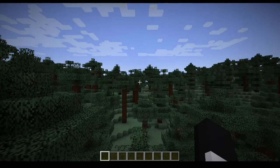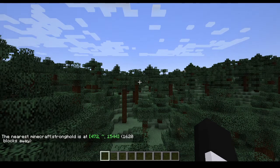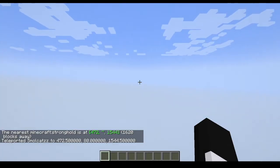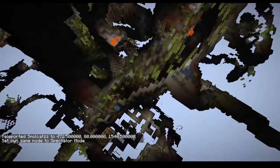We're going to load into a creative test world just to figure out how we're going to do this. We're going to use the locate command to locate a stronghold. We found the coordinates, we're going to teleport ourselves there. Now I'm going to go into spectator mode so that we can actually find our stronghold.